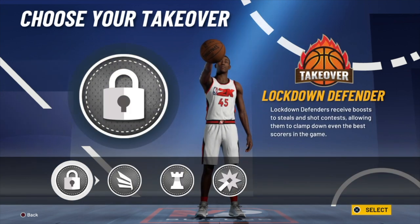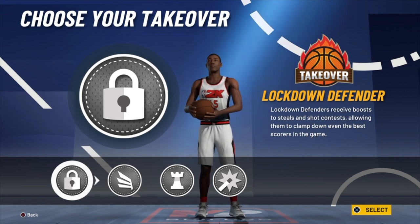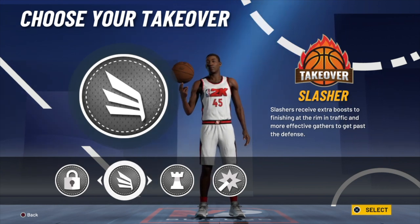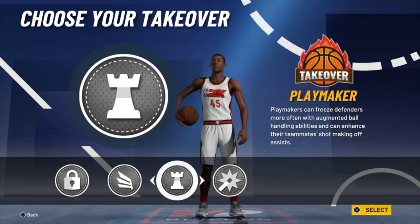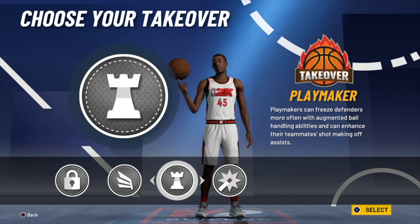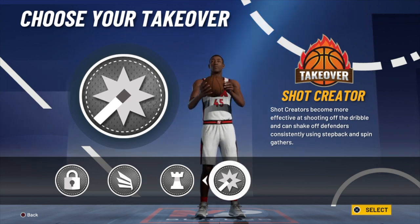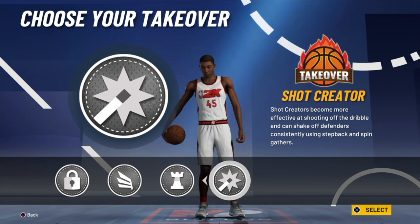For takeover, this is all personal preference. Lockdown takeover lets you guard anybody in the game once you get it, and it's probably the easiest takeover to get — you can even get it by making layups on offense. Slashing takeover: you don't get contact dunks with this build, but you'll get some nice layups, and you get plus 10 to your ball handling so you'll be able to momentum dribble. Playmaker takeover gives you dimes, a boost to your offense — shooting, finishing — and plus 10 to ball handling. But this is a Donovan Mitchell build. When he's in that mode, his best skill is his shot creating at all three levels — shooting threes, pulling up mid-range, floaters, dunks, layups. Shot creating is Donovan Mitchell's thing, so I'm going with shot creating takeover.